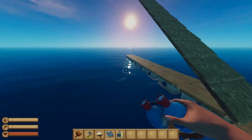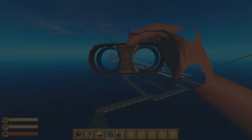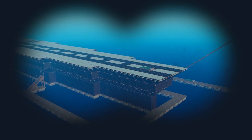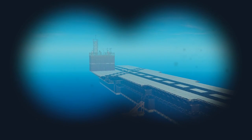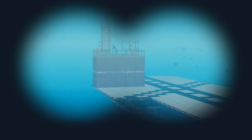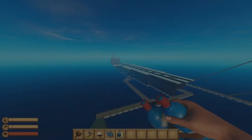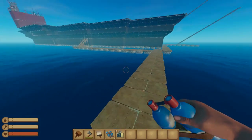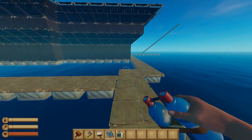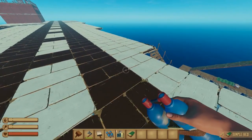Oh my goodness, look at this ship — this ship is freaking massive. Look at the runway right there. There's a bed right at the middle of the runway. We have the main tower, we have the main runway, and another one for landing — or maybe that one's for takeoffs. I'm not sure how that works. I think this is done. Let's get rid of this scaffolding.